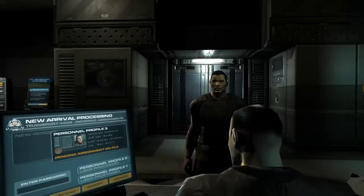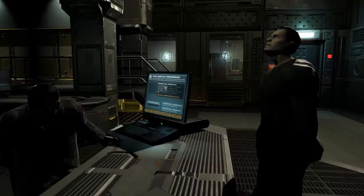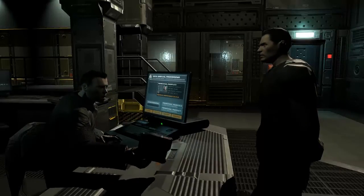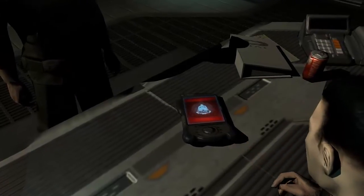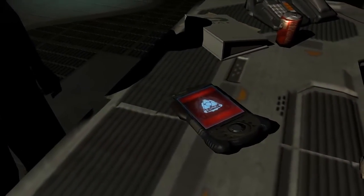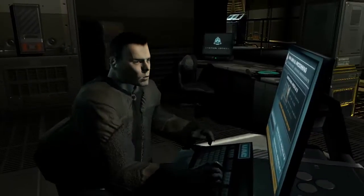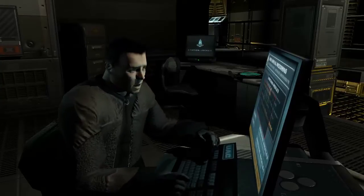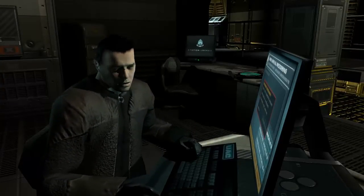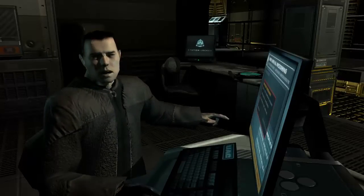Welcome to Mars. First time? You can just leave your bag there — I'll have it sent to your quarters. There are a few things we need to take care of first. This is your personal data assistant. You'll need this to access all secure areas. If you get clearance for any security zones, it'll download directly. It's important, so don't lose it. Sergeant Kelly has requested your immediate attention. Head directly to Marine Command — it's just that way. Follow the signs.